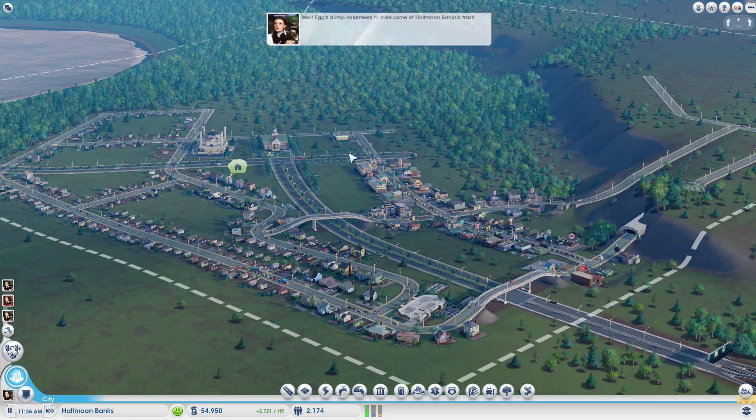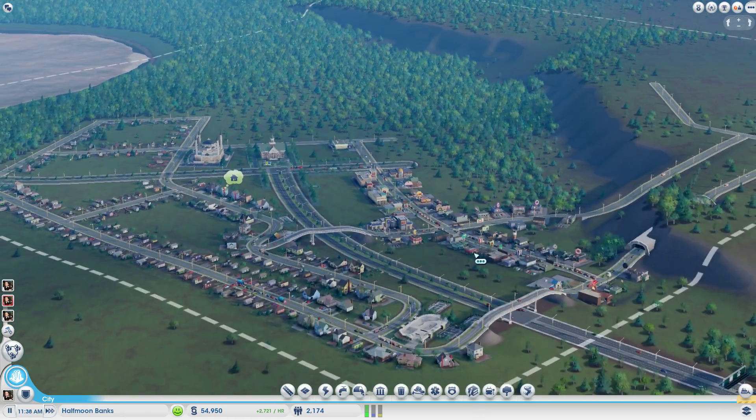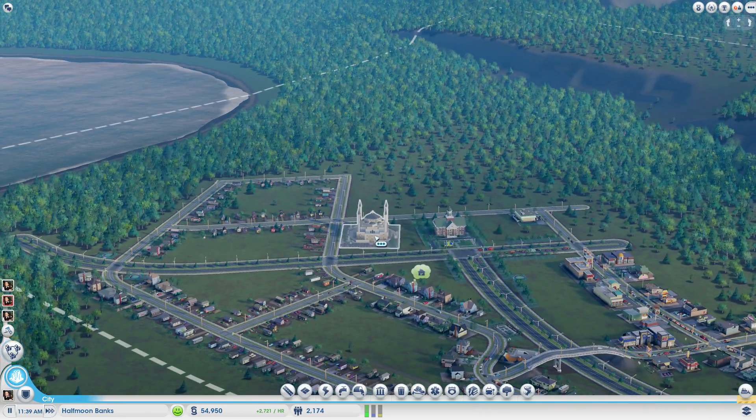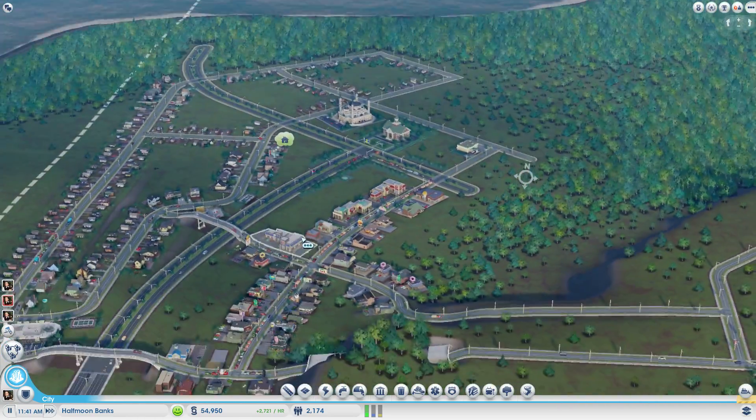Hello everybody, my name is Doc Reva and welcome back to SimCity. We're in Half Moon Banks again, where we built our mosque at the end of last episode. So let's keep expanding.